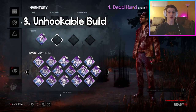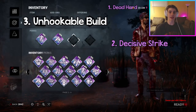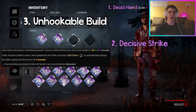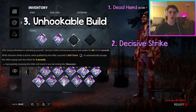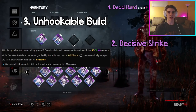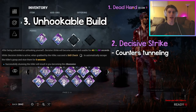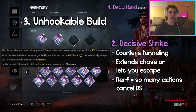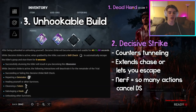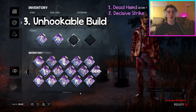If the killer is about to hit you into the dying state, you can quickly dash forward and make the killer miss, buying you extra time in the chase. If you get to a pallet or a window, this can even make the killer give up the chase. The second perk for this build is Decisive Strike. Even though this perk got nerfed recently, for an unhookable build it's really solid. After you get unhooked, DS is active for 60 seconds — if you get downed and picked up by the killer, you get a skill check, and if you hit it you escape the killer's grasp and stun him for five seconds.